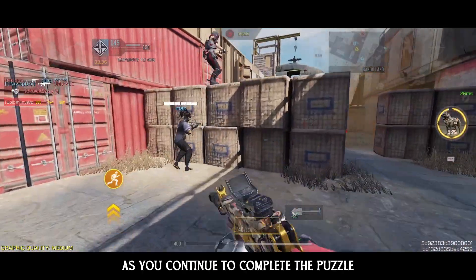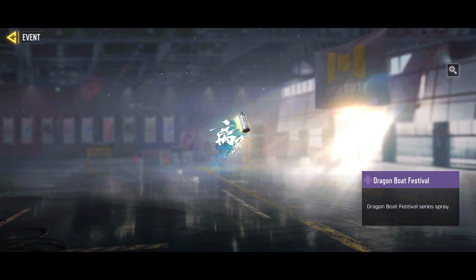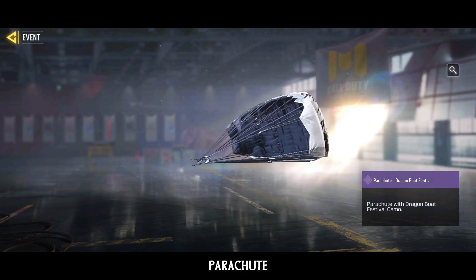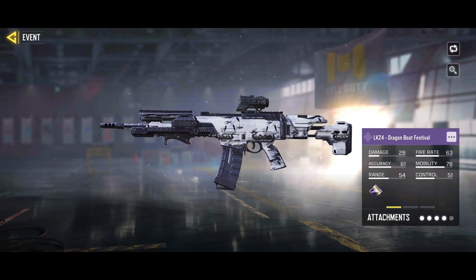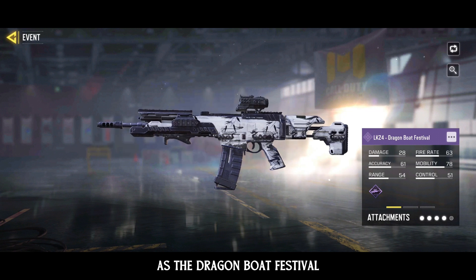As you continue to complete the puzzle, you'll eventually unlock some truly amazing rewards. These include a Spray, Parachute, and LK-24. All three of these rewards have the same design as the Dragon Boat Festival.